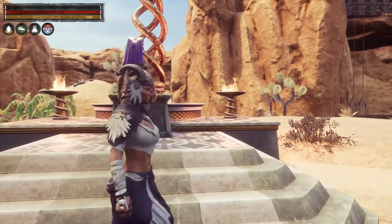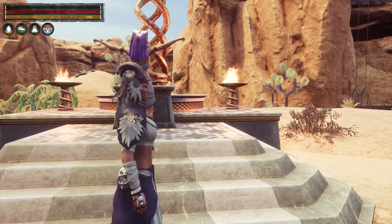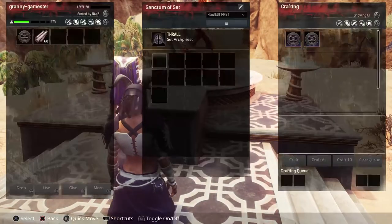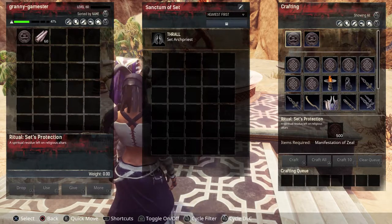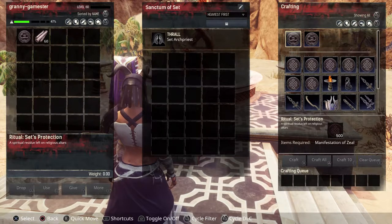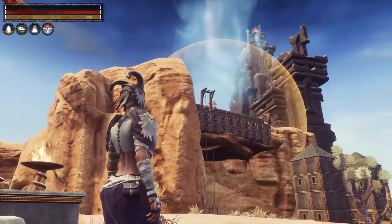Set's Protection is a defensive shield around the altar that extends 10 foundations in every direction and lasts for 36 hours — quite a long time, but very costly. It will set you back 500 manifestations of zeal. This will protect your altar from attacks in PvP or on a server, though it will still take splash damage from explosive arrows and damage from trebuchets.